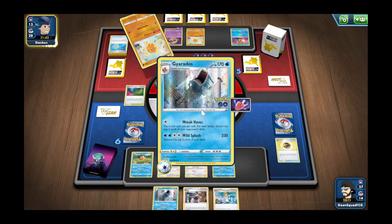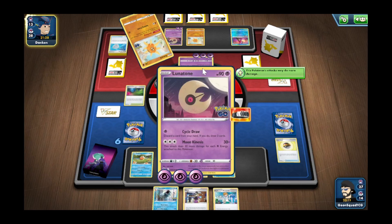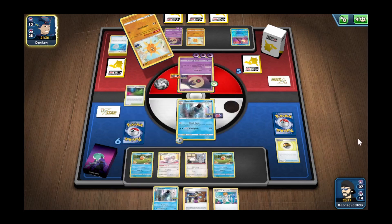That's what we're here for — we're here to wreak some havoc on the deck everybody is complaining about the most lately: Lunatone and Solrock. Eight flips in a row! This is the game I was hoping to get. Now hopefully they let us finish it out and see how it goes, because I think they play Rescue Carriers, not Ordinary Rods.